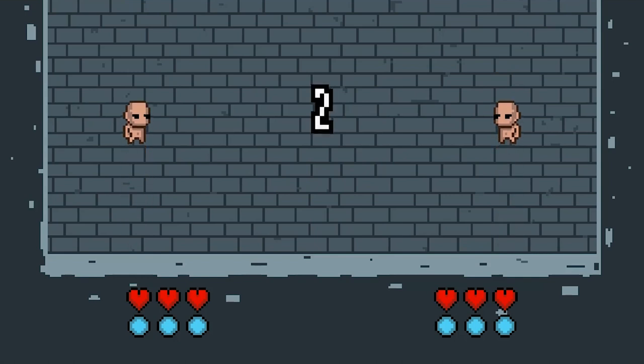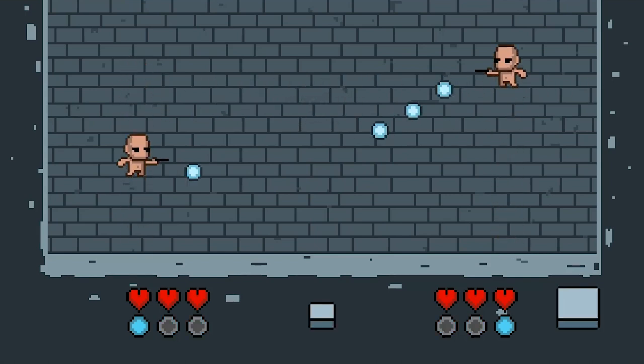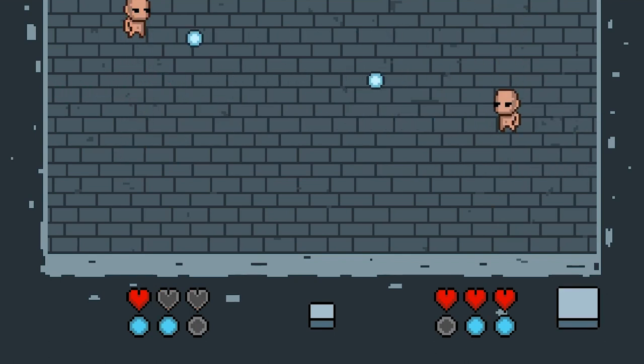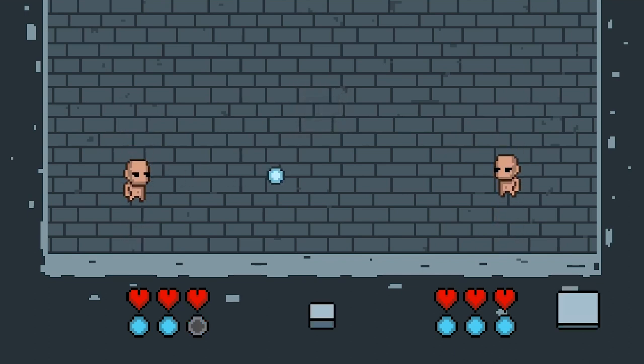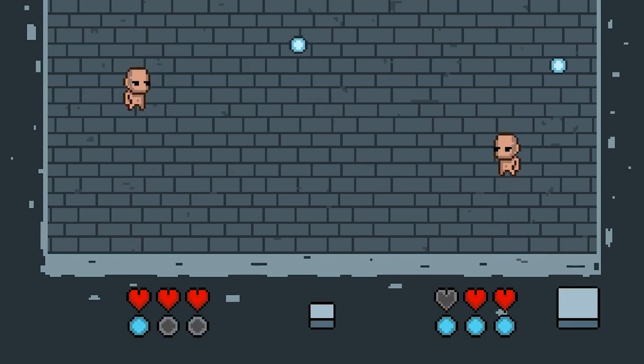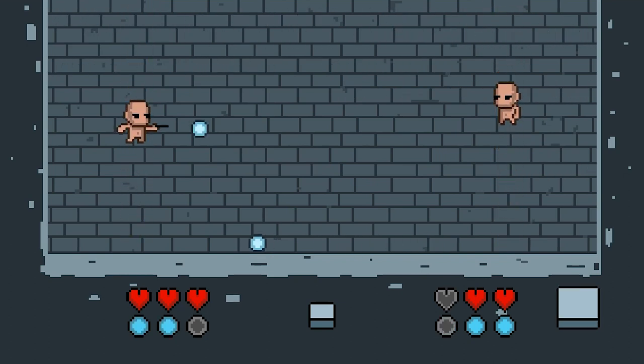Up until now there was no real way of telling whether your character hit the enemy or not. The spell despawned, but there was no visible feedback on screen, so I tried making the character being hit flash red, but I didn't really like it, so I changed it to black later on. I also implemented the HUD that shows your health and your mana. The idea with charging for a more powerful attack is that it counts down your mana and deals the same amount of damage as the mana you used.